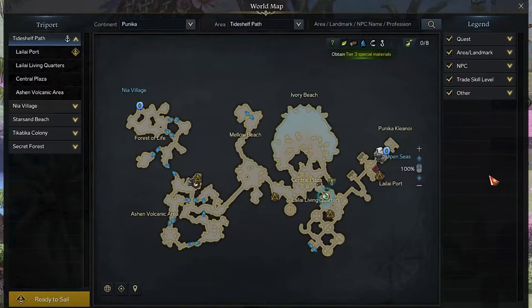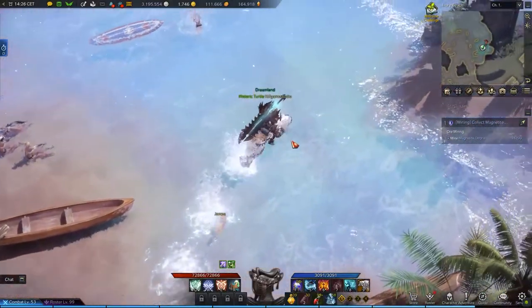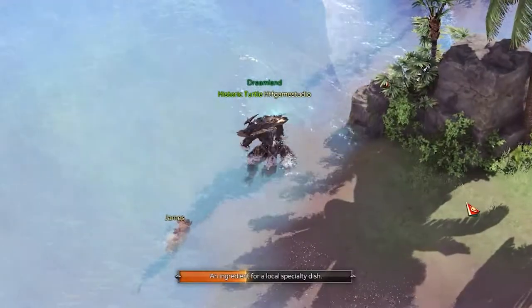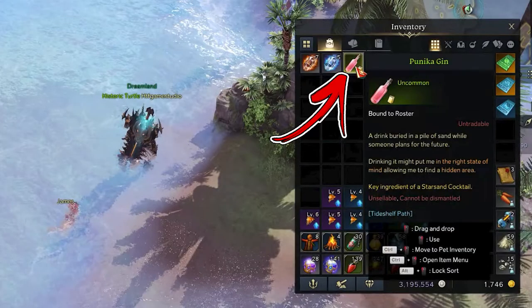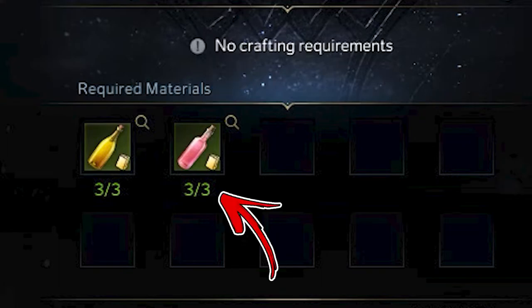For the second ingredient, you have to reach the central right area called Ivory Beach, where you need to reach the entrance inside a bottom right cavity. You will notice a small island, and in its top left shore, you will be able to interact with the ground and collect an uncommon item called Punica Gin. This is the second ingredient, but you will need another two of them as well.